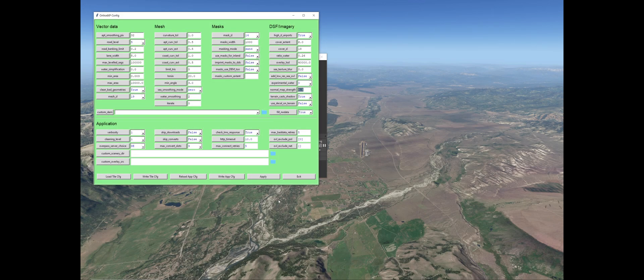This is a video talking about one of the features I was experimenting with after asking some questions on the Ortho4XP forum relating to a setting called Normal Map Strength. I've basically been resetting or redoing some of my old version 1.2 tiles from Ortho4XP in 1.3. To give you a little bit of quick background: